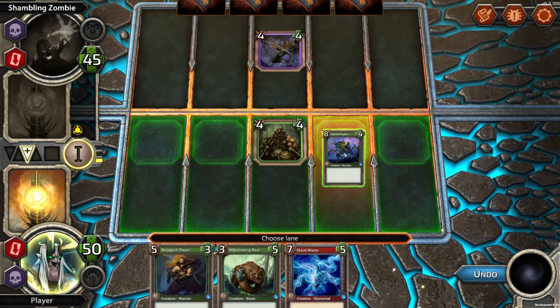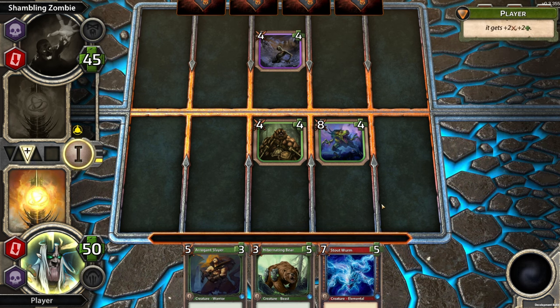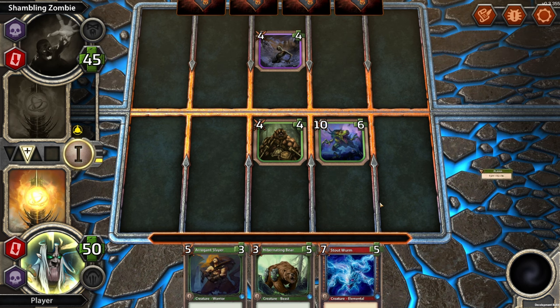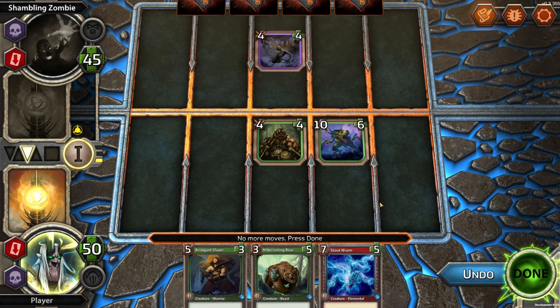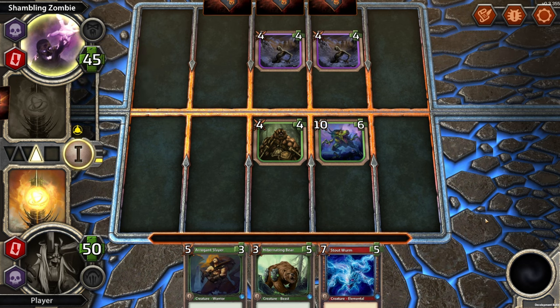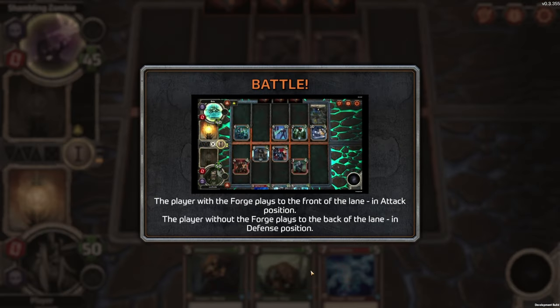Let's grab this raptor — it'll be even bigger. Drop it down here. After four action phases, battle begins. The player with the forge plays to the front of the lane in attack position; the player without the forge plays to the back in defense position.